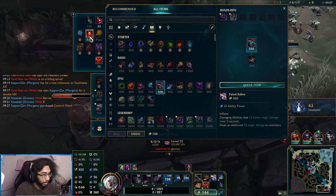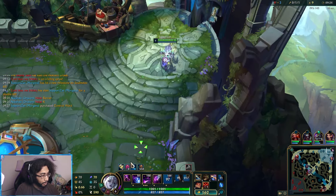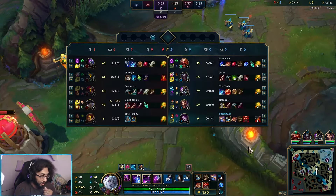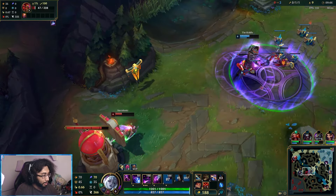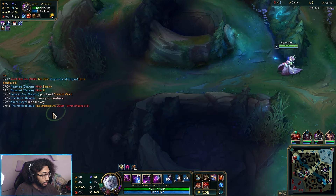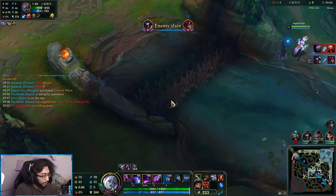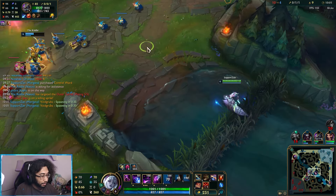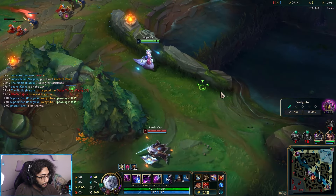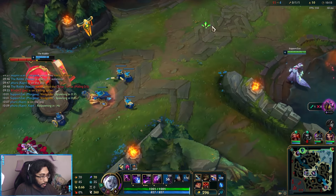We got boots. Six Dark Harvest stacks. The game's a little rough — three deaths top side, three on jungle. Hopefully our Nasus can scale — he has 192 stacks, he's doing well. I should play for Grubs because we don't want to see Nasus without any Grubs. Nice kill, nice kill — I guess we're not getting it though.